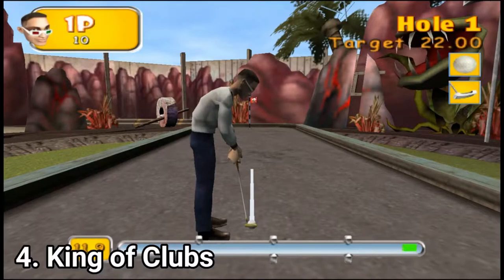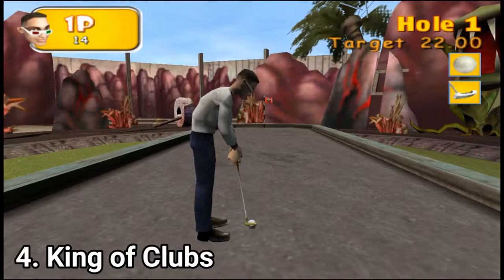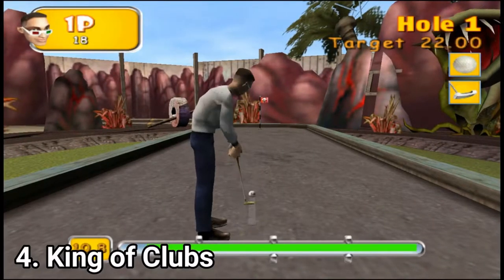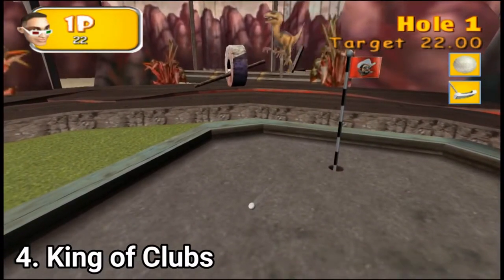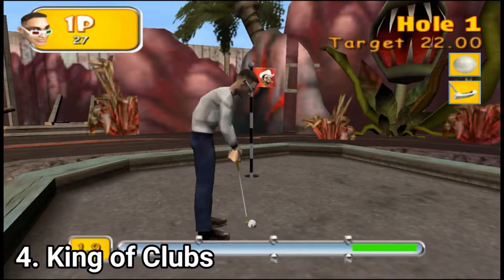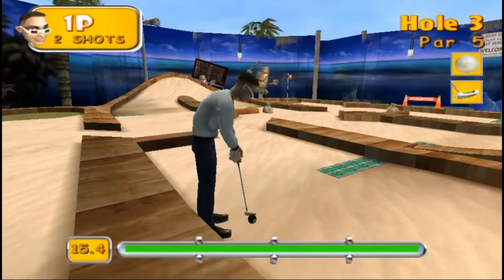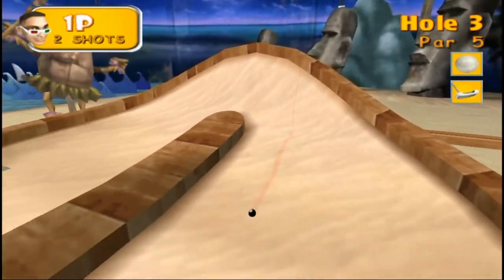King of Clubs lacks depth. In the Hotshots games, even if you had the three-time pressing the X button system, you could adjust lots of extra options. Here, you just press X and adjust the angle a little bit, and that's it. But even so, for a mini golf game, it's okay. The courses get more and more elaborate and colorful, and you get multiple characters and plenty of game modes to keep you interested.